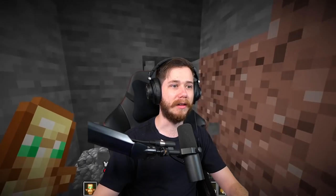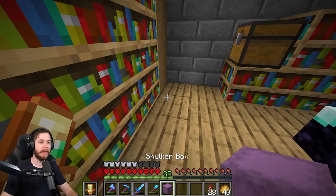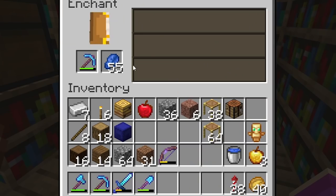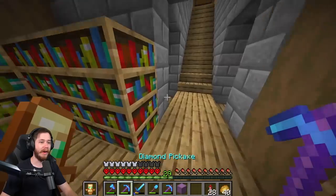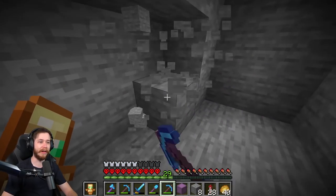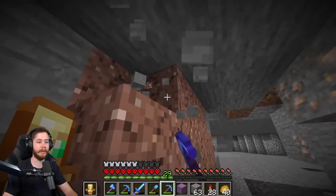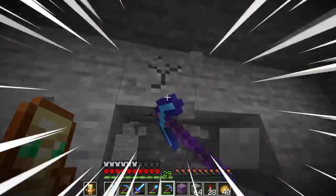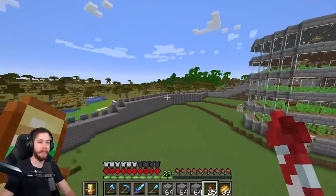I wish I had Silk Touch on my pickaxe — it's so painful smelting cobblestone. Maybe I'll get lucky at the enchantment table with a spare diamond pick. Efficiency III, Silk Touch, and Unbreaking III — we're insane gamers now! I never have to smelt down stone again. Now I can easily mine all the stone I need. I came into a cave on this side, but I'll just take a handful and close it back up.